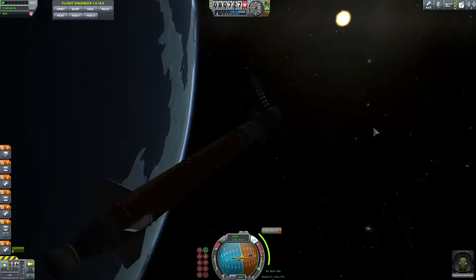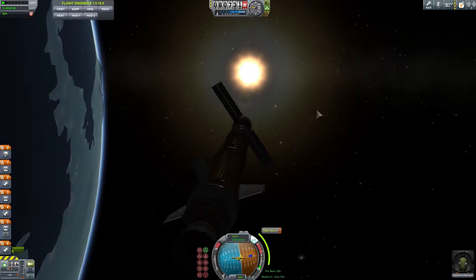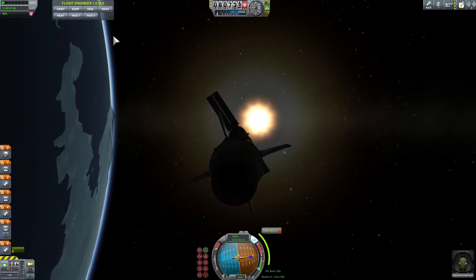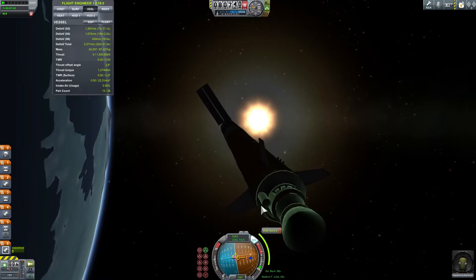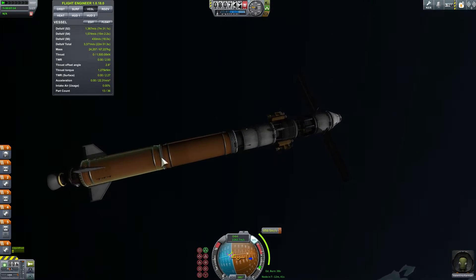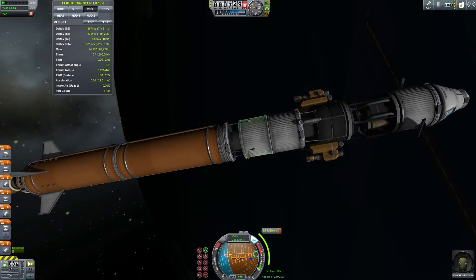So we're going to be approaching from behind because this is a lot more efficient. Now let's get into a maneuver around it. I'm also going to enable my panels right here because I need to start getting some electrical power — we're almost out actually. Once we get to our node, we're going to burn for 858 meters per second — half from this large tank and the other half from the remainder tank right here. This is our third stage, sort of like a transfer stage for getting to the moon.